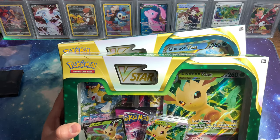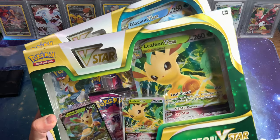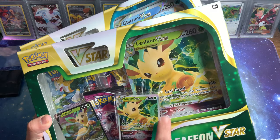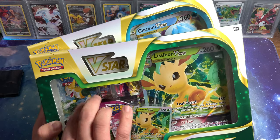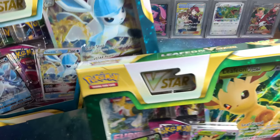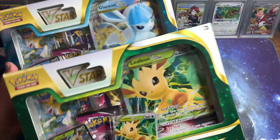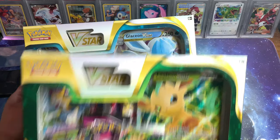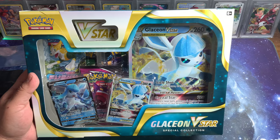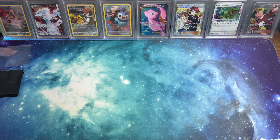Once the set comes out in February there's a Lucario box — it's like a Lucario full art, a regular V, and then a V-Star big card too, and it comes with actual cards that have them. I don't know Matt, which one do you think's gonna have the better hits? You're going with the Leafy boy? All right, I'm gonna go with the Glaceon.